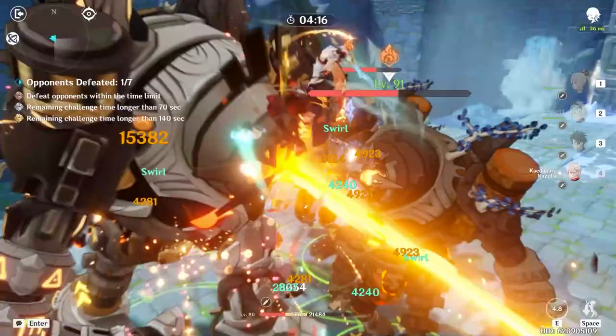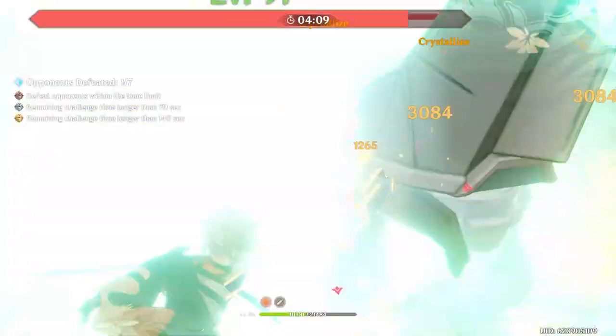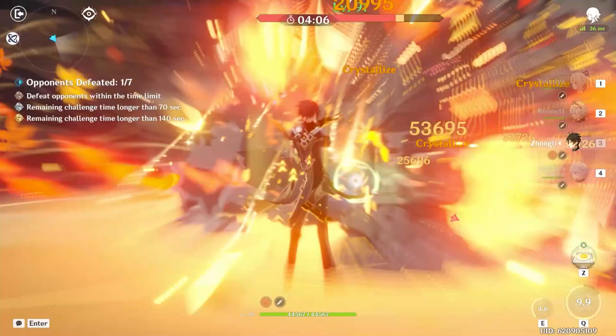Despite the simplicity of the majority of his kit, Zhongli does his job better than anyone else can do it, and he provides a surprisingly large amount of team utility just by shielding his active players and occasionally throwing a planet on the field.